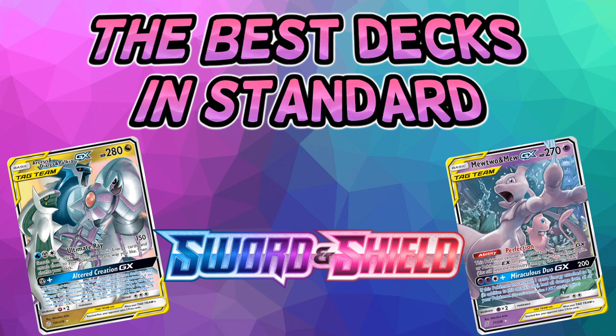That's all I have for the best decks in standard as of April 2020 — this covers the Ultra Prism through Sword and Shield standard format. All of these decks are great to build on PTCGO, whether you're playing tournaments or just the ladder. Check out potownstore.com for codes and use code Celio for five percent off. Check out my Patreon at patreon.com/celiosnetwork for premium content, and subscribe if you'd like to see more content like this. See you next time on Celio's Network.